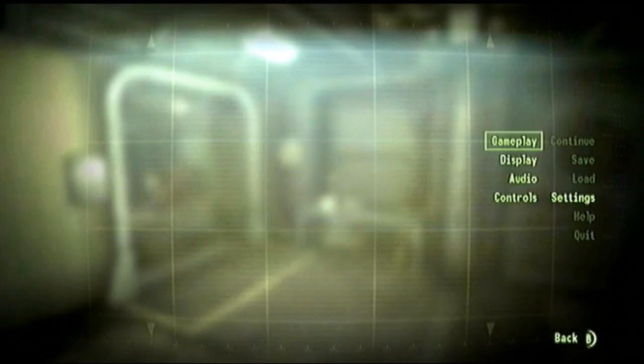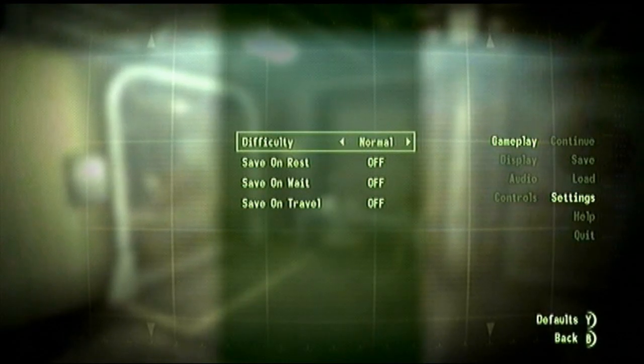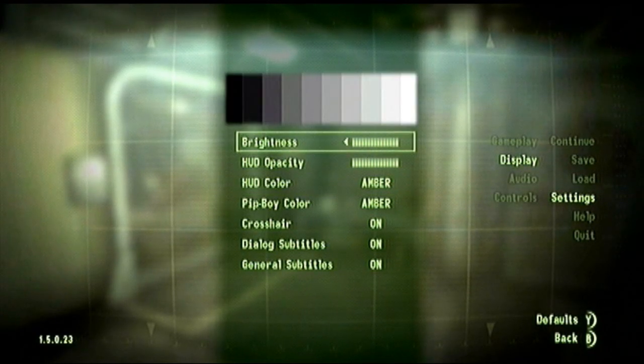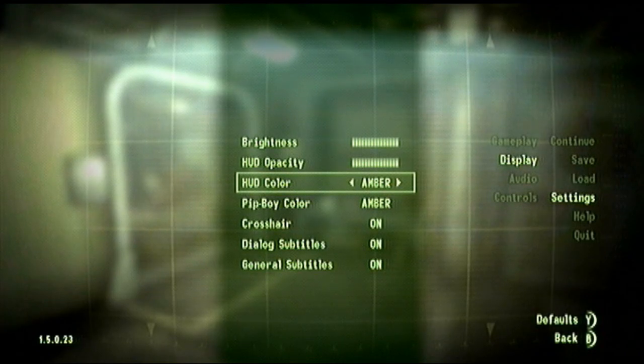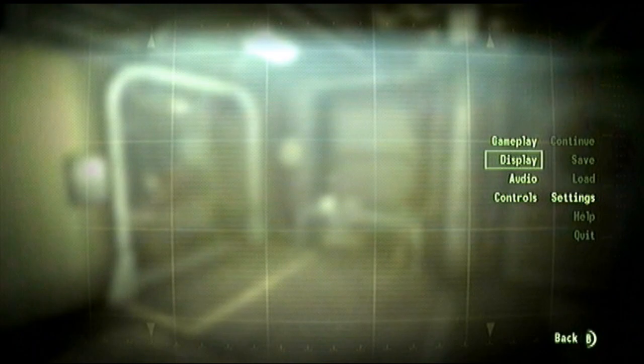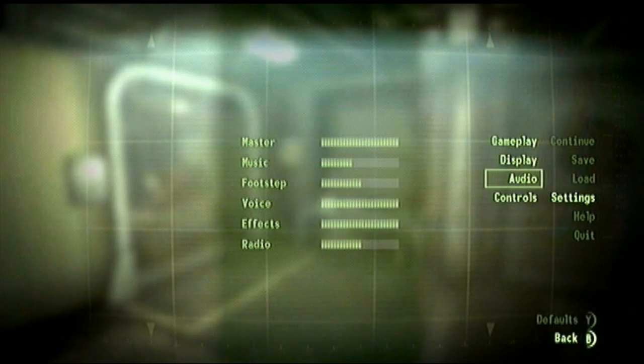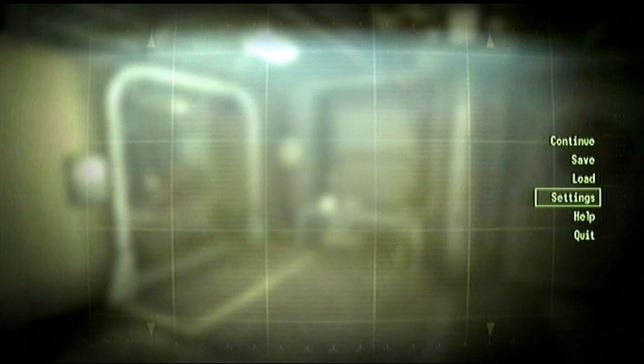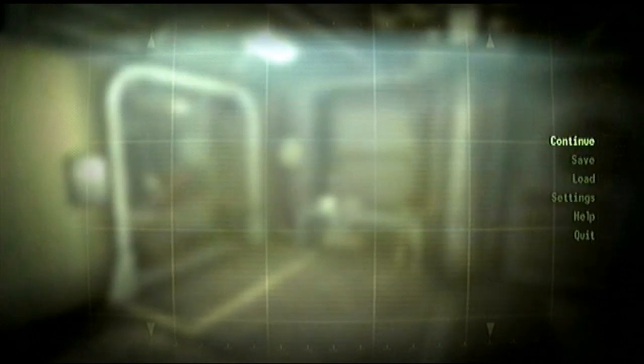Anyway, let's just go to settings, gameplay. I have it on normal mode because that's the default. I set my brightness all the way to this, and I made my thing amber. It's by default green, and it gives you a lot of color options. The reason I made it amber is because I think that's the brightest one and it comes off as the best one. Here's audio options, controls, blah blah blah. Yeah, so basically we're done with that.